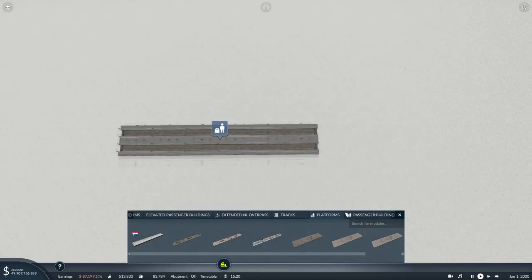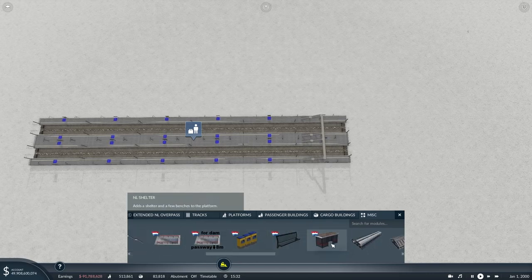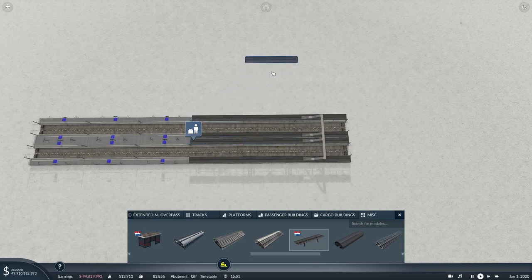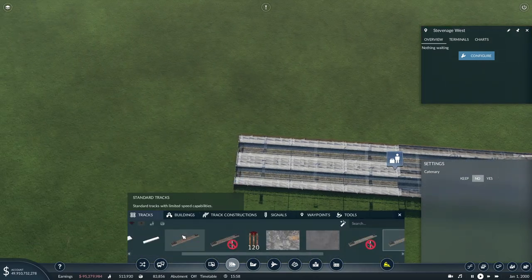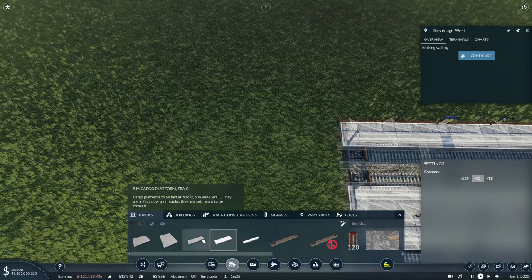Let's configure this - under misc, there's a couple of steps at the very far end of the station, and then some canopy. We'll have first of all some ticket machines on that side, a couple of benches, and then the canopy which basically covers the southernmost end of the station. Something a bit like that. Then I wanted to experiment with tracks - what does five metre look like? Two-point-five, five... Era C cargo, Era C.